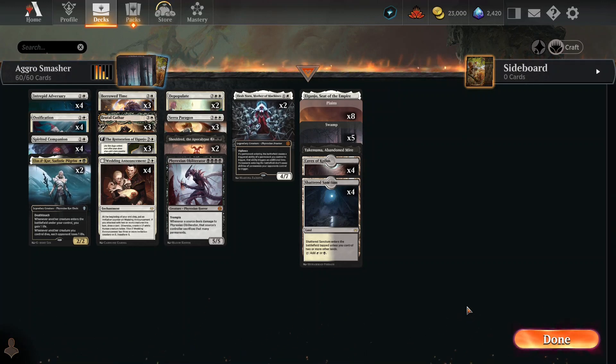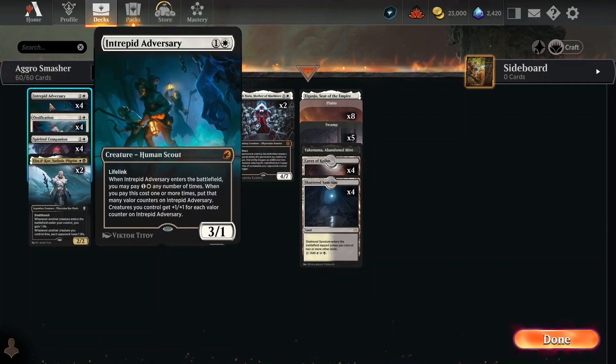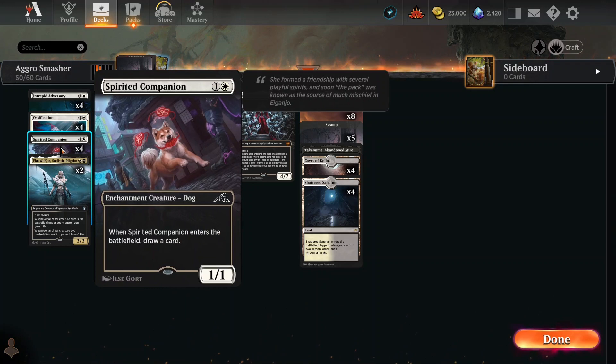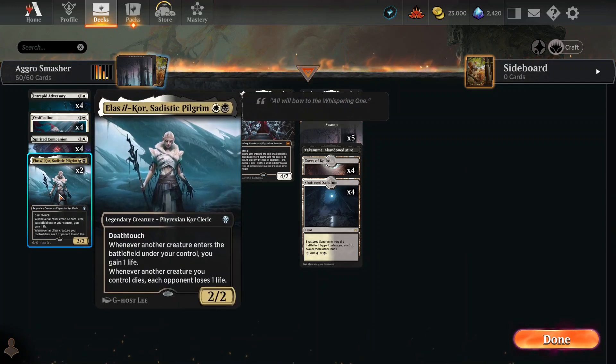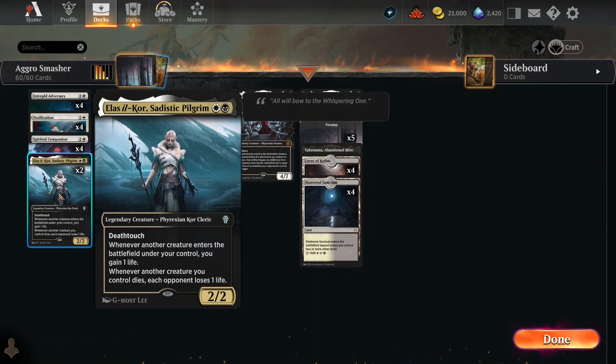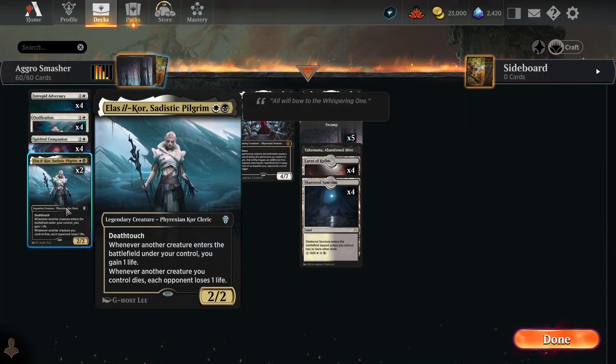Let's take a look at the cards in this deck and talk about how it's supposed to work. Intrepid Adversary has Lifelink and can put out dudes that buff everybody else. Ossification pins down creatures and Planeswalkers. Spirit of Companion draws you a card. This guy gives you life and takes away life from opponents depending on things that occur — it has Deathtouch and comes out as an easy 2/2 early.